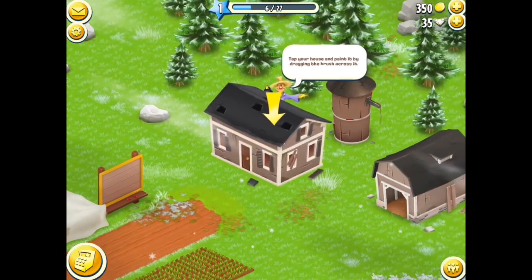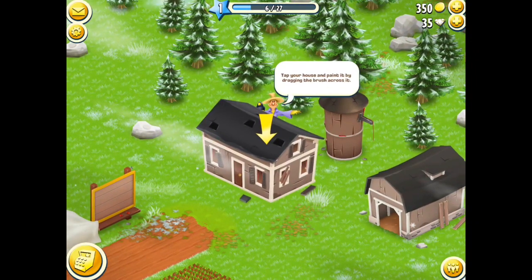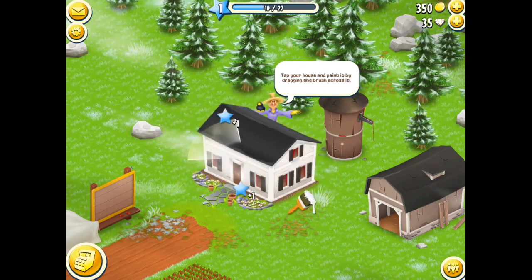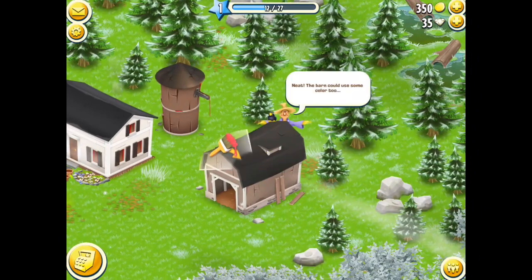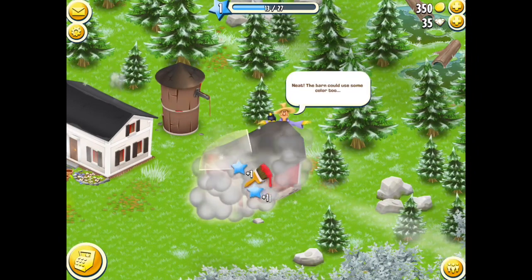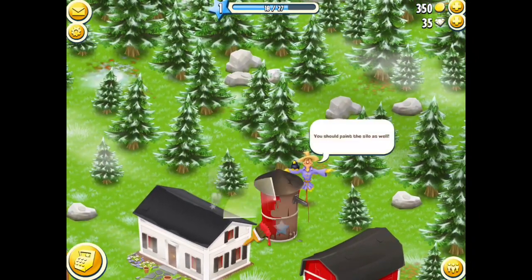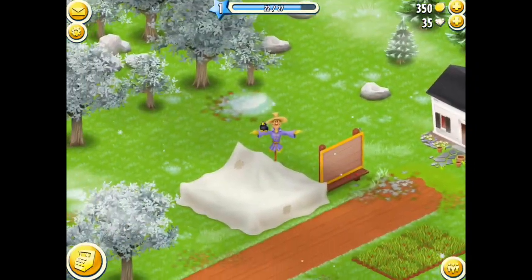Normally it would cost you diamonds, but I'm just going to wait the two minutes because Mr. Wicker wants me to paint the house. If I tap on the house and paint it white — there we are, all that lovely XP. And now we've got to paint the barn. I find doing this really, really satisfying, like the painting process. And then paint the silo.